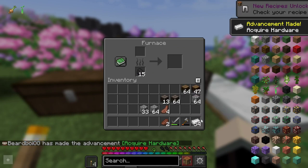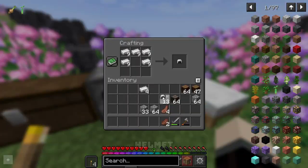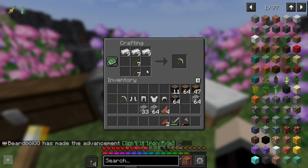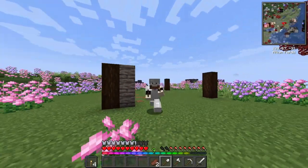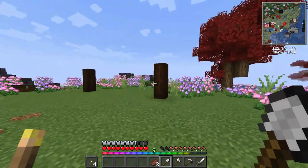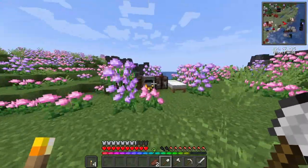Before the replay mod - we have all of the iron together so let's go and craft all of our gear first: helmet, chest piece, pants, shoes, pickaxe, axe, sword, and shovel. There we go - we have ourselves a fully ironed up full set. Now it is time to complete the house. Replay mod time!